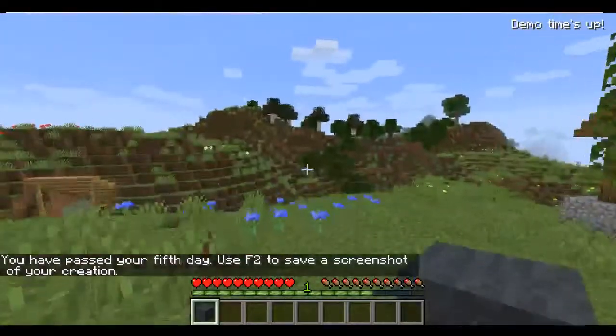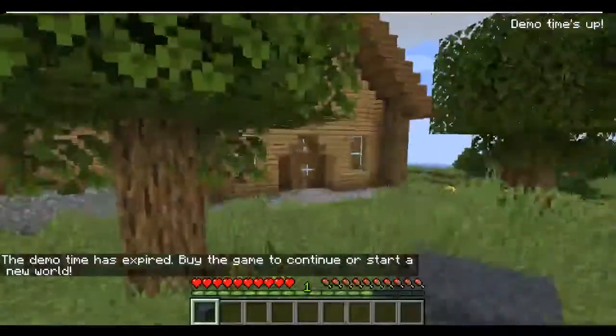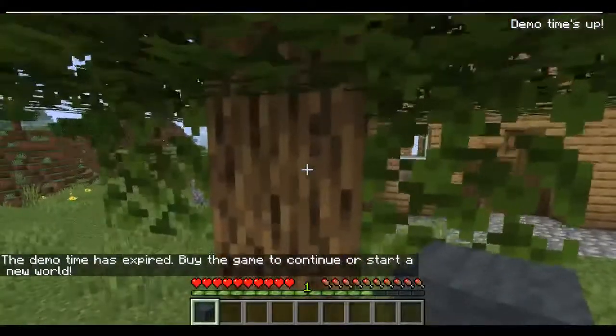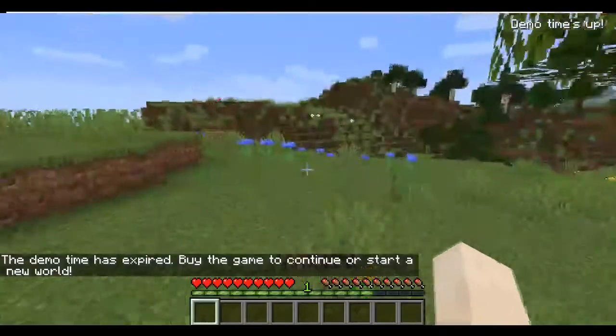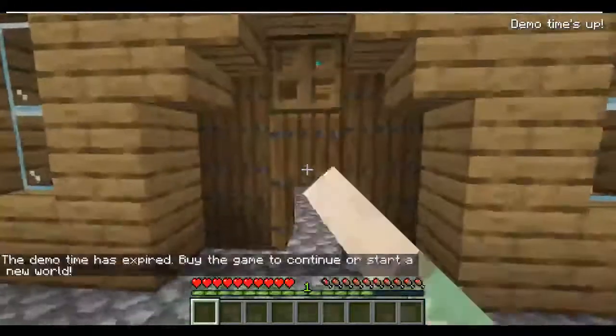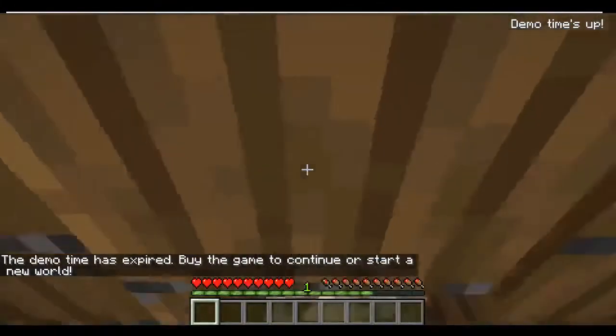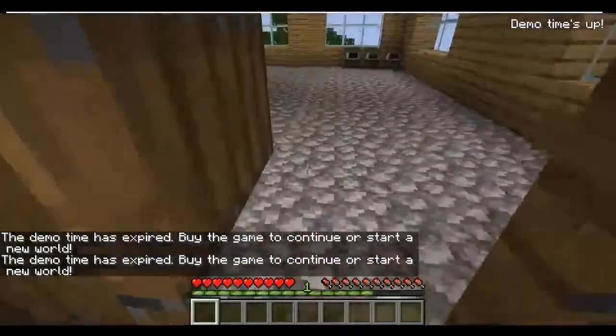Use F2 to save a screenshot of your creation. So if I try to mine that block it says 'Demo time has expired' and now there's a ghost block. I just lost that — guess I can no longer test that. But as you can see, you can't open up your doors either, which is very interesting.